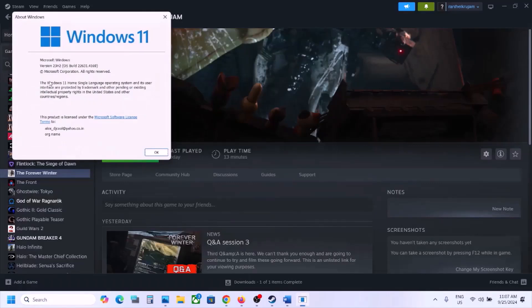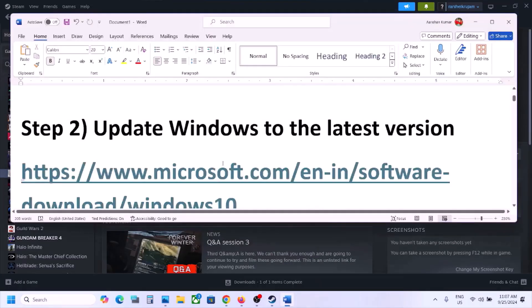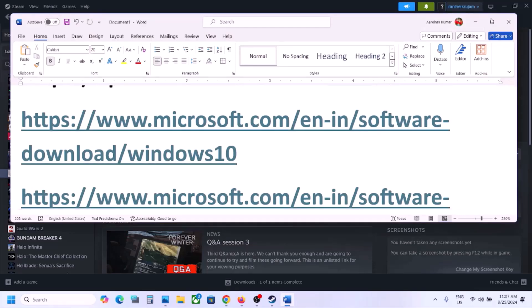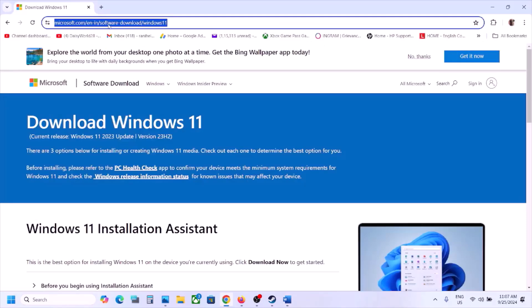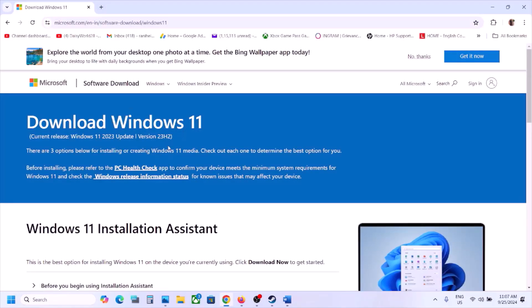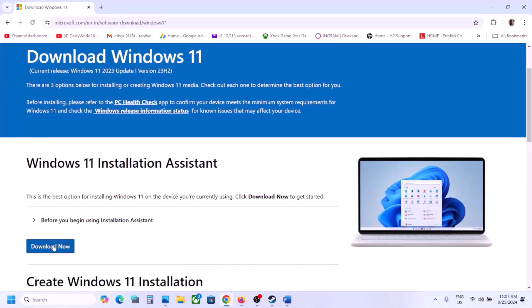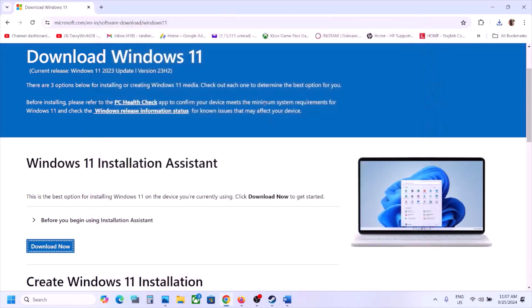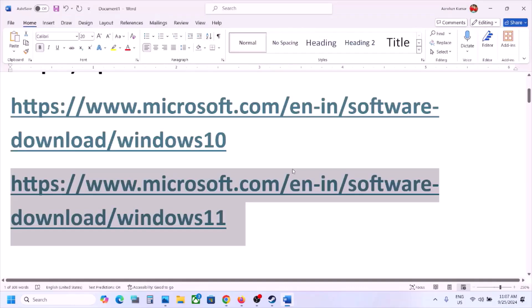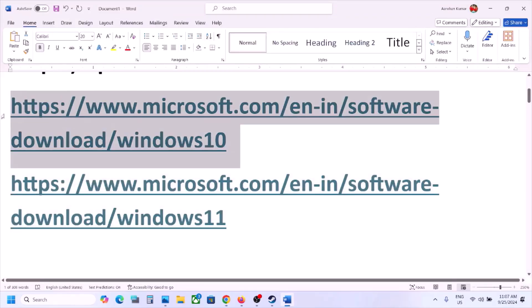Windows 11 users, make sure you update to the latest version — right now it is 23H2. Copy the link provided in the video description, open it in a browser, and it will take you to the Microsoft website. Click on Windows 11 Installation Assistant, click Download Now, run the EXE file, click Yes to allow, and let the update complete. Click Update or Install if prompted, then restart your computer and launch the game.